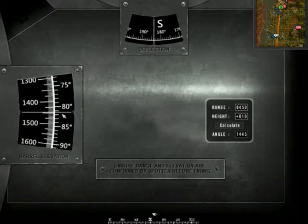Once it's lined up, you press 1, 2, or 3 and choose what type of round you want to fire, and then you just click and fire. And you just keep doing that until you're out of ammo or a new fire mission comes up.